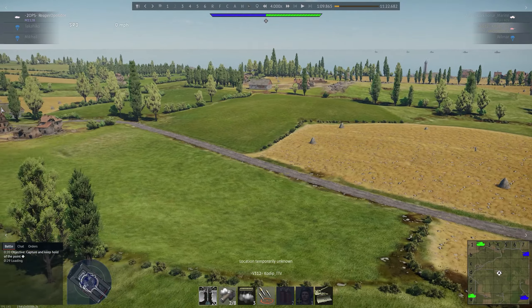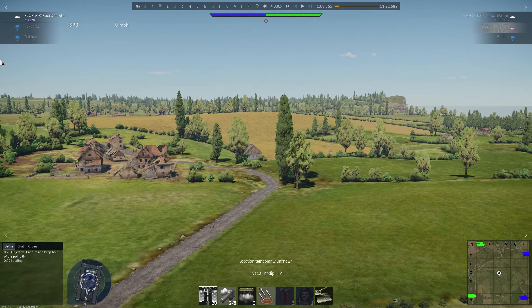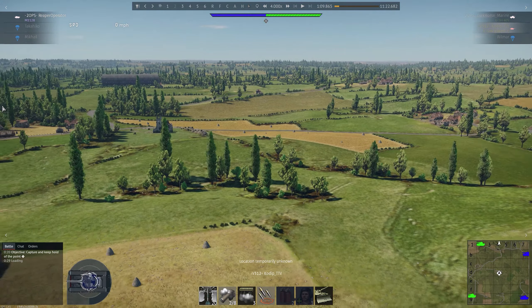Further, the enemy spawn over on this side has been put in a little hole — I think it's over here is where Kodip said it was — but that should make it easier to try to get out of spawn or at least protect yourself a little bit.